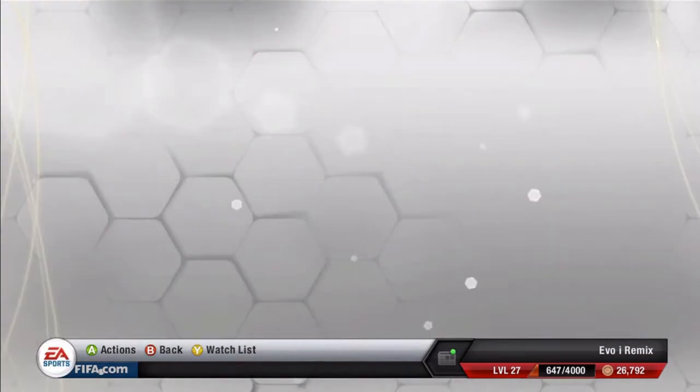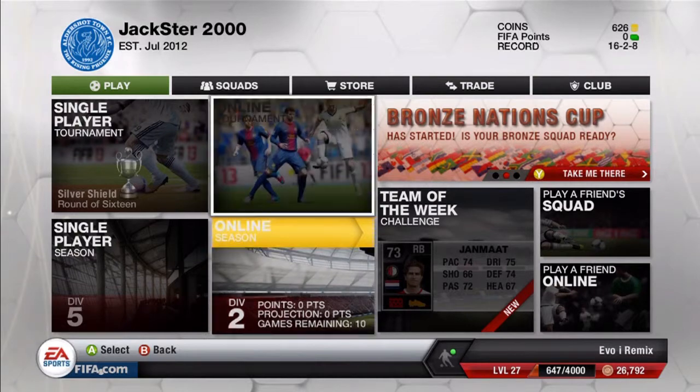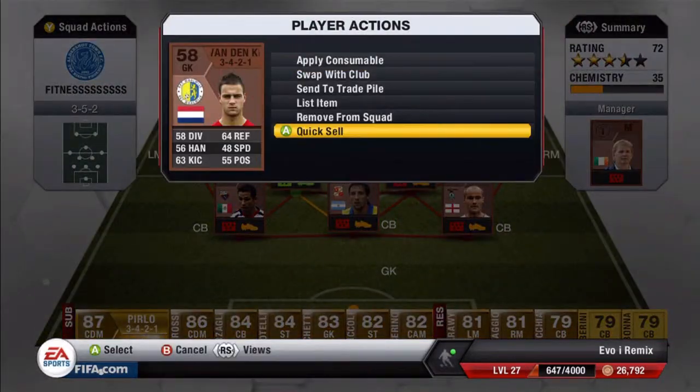Squad fitness is 3 grand. Doing this, you also earn money from the match. You do waste contracts on the bronze players, but they're only bronze players, so when they run out of contracts you just quick sell them and you're all good.